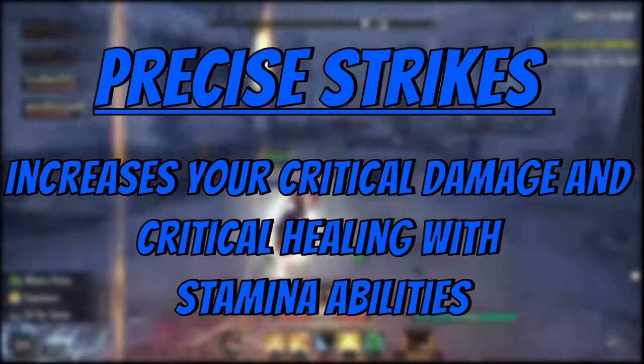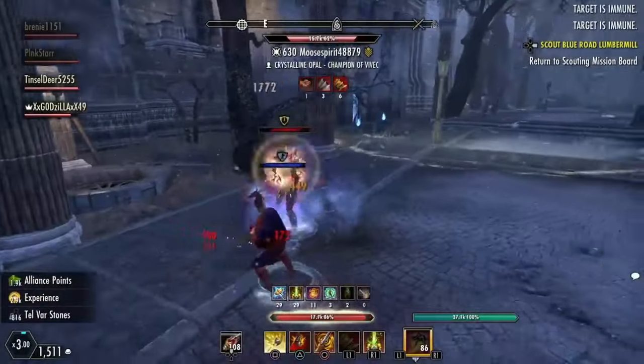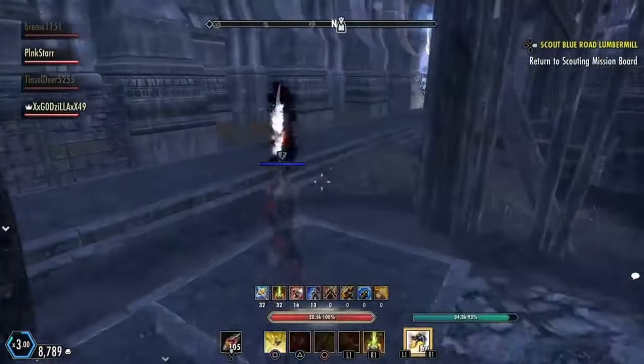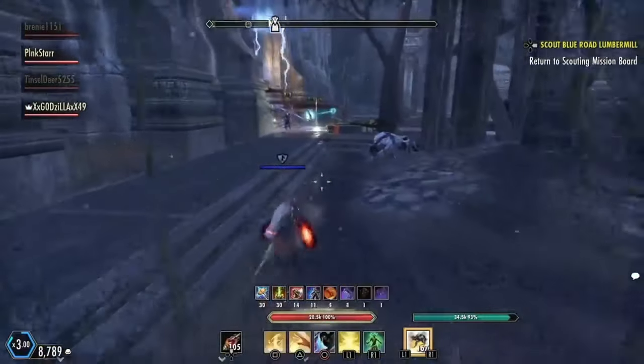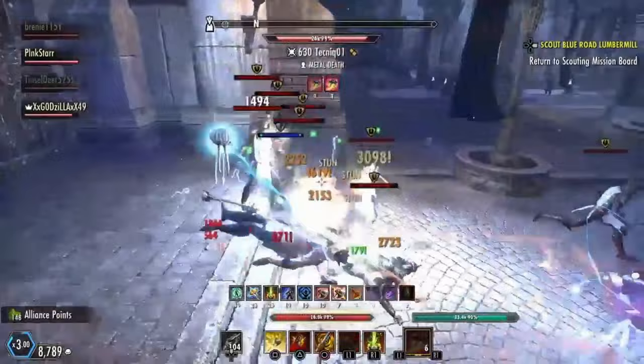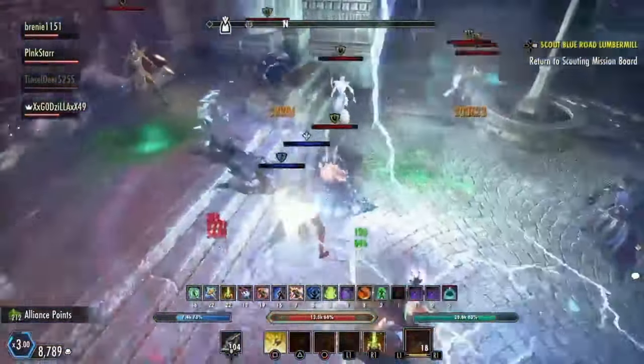Next, we have precise strikes. Precise strikes increases your critical damage and critical healing with stamina abilities. This CP is very solid for stamina builds — not only is the critical damage nice, but the critical healing also helps as well. On a side note, if you're using Malakath's band, definitely take this down to about 11 points because you can still buff your critical healing, just not your critical damage.